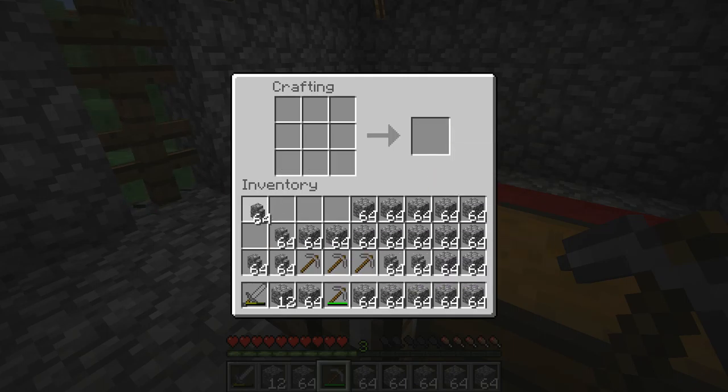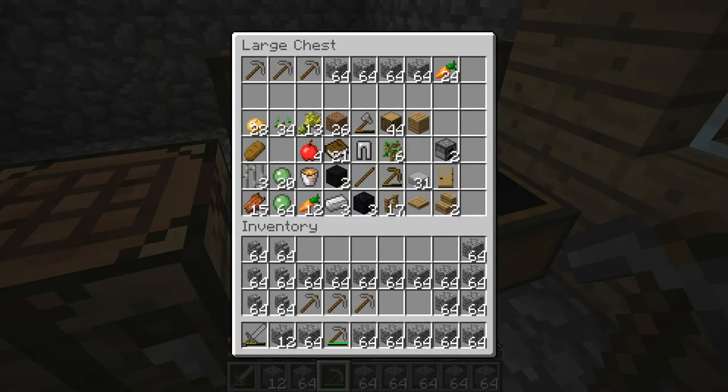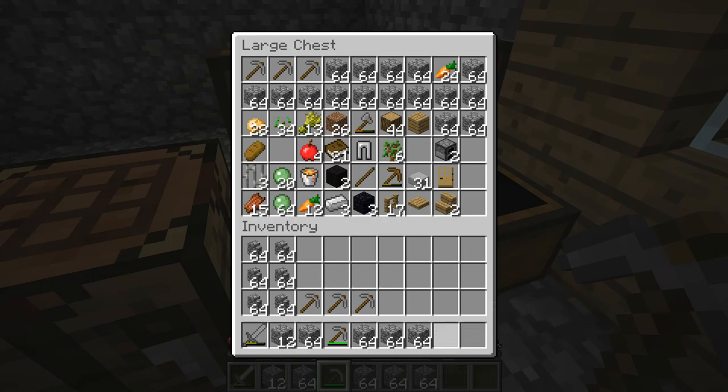Now that I've slept and it's daytime, maybe I'll grab some more picks. The first order of business is I'm going to craft some fences — I'm going to need a lot of cobblestone fences. There we go, just got a few stacks of those ready.